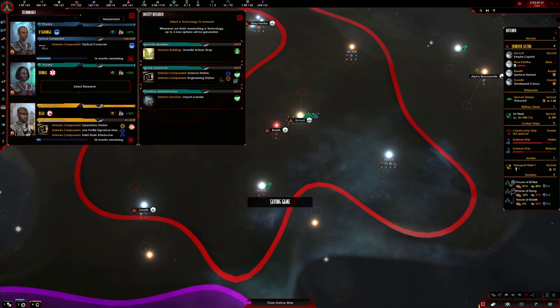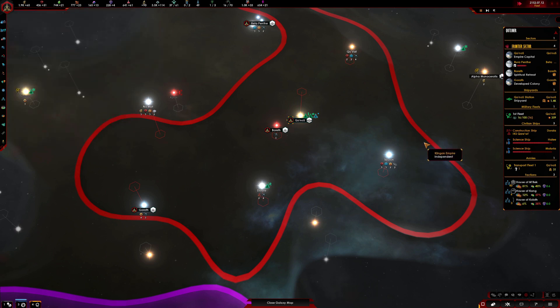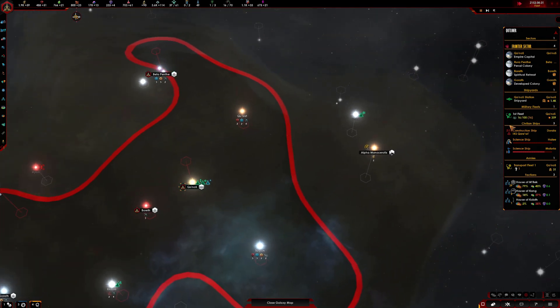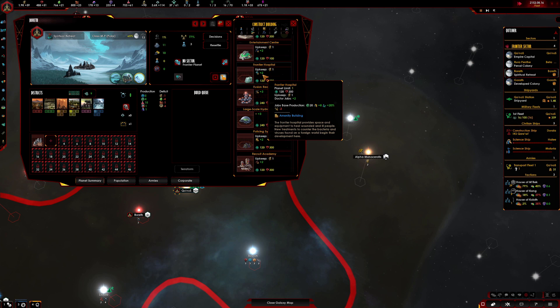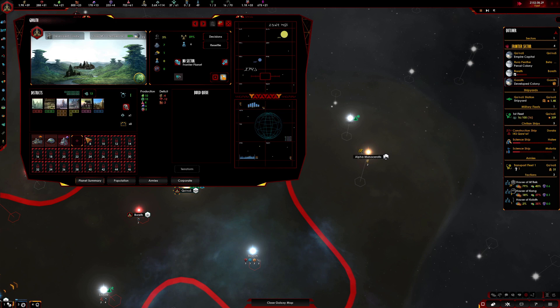Science station, engineering station — yep, let's go with that. Let's make it interesting; let's not do the same old thing. How are we doing? We're doing well — it's a routine difficulty, so go ahead and research that and get yourself a bit of experience. At the spiritual retreat I'm going to go ahead and get a frontier hospital so we can let this planet grow. Always handy.